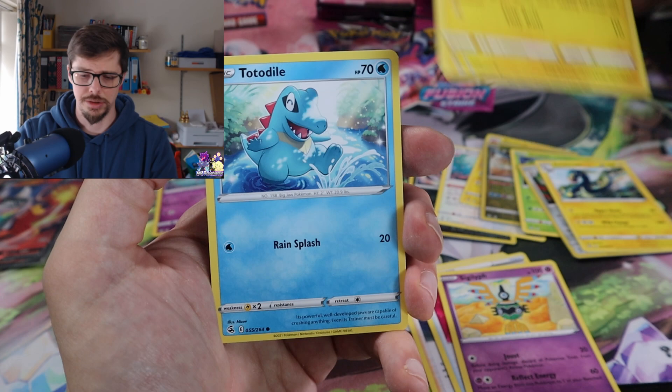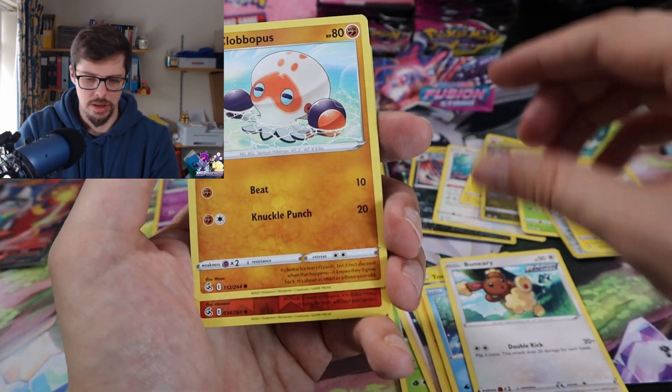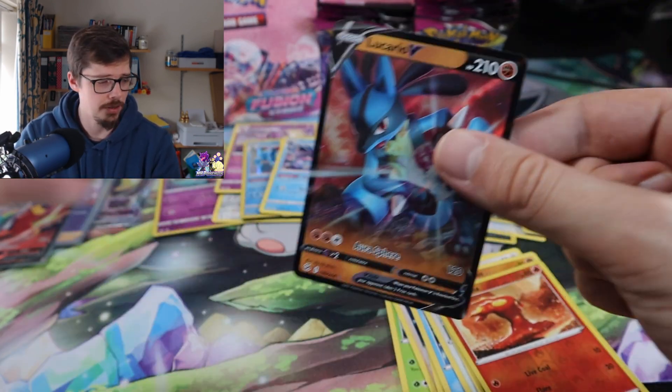Ninetales, Sandshrew, and Gengar are from Gen 1. And well, what can I say — I'm a Gen 1 person. Here we go — Gengar? No, but a Lucario V. Okay, still a hit, I'll take it.